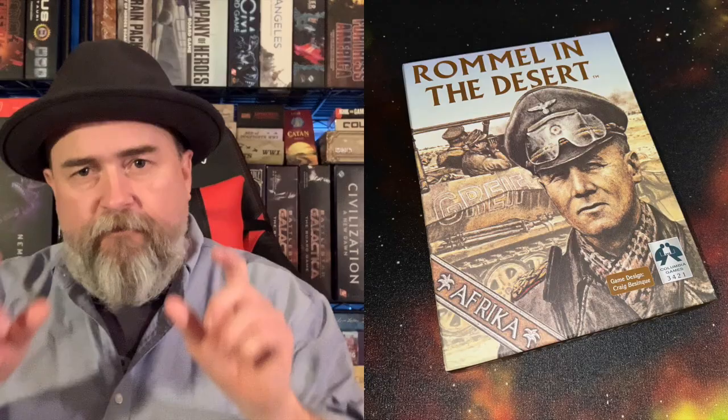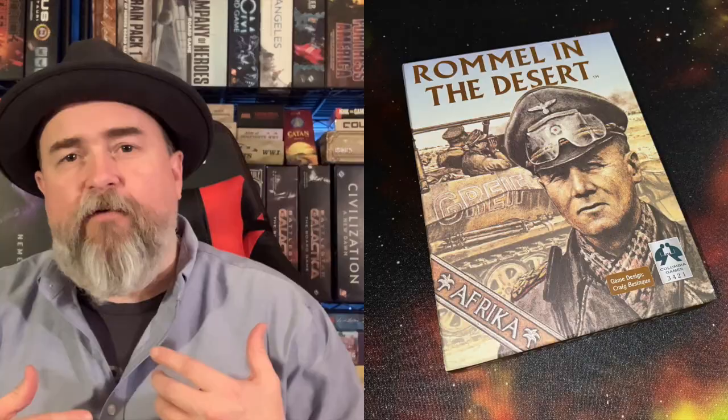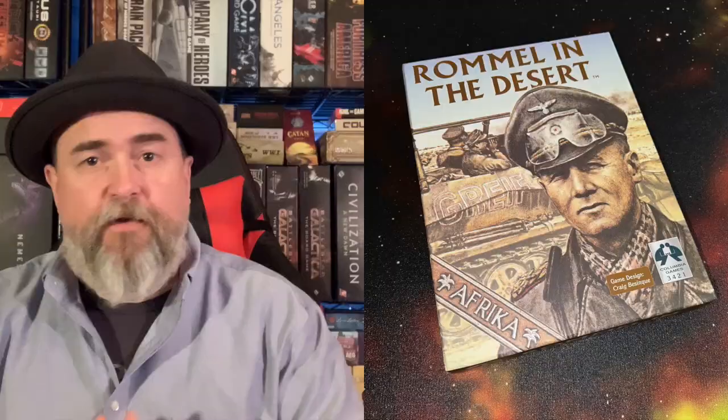Like many of Columbia's games, this is a block wargame in which you have different kinds of blocks that represent different units. You have armored units, mechanized infantry, motorized infantry, recon units, artillery, and anti-tank guns — all sorts of various blocks. And of course, they're represented by the steps.